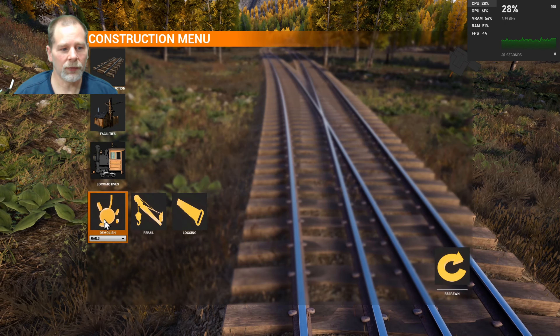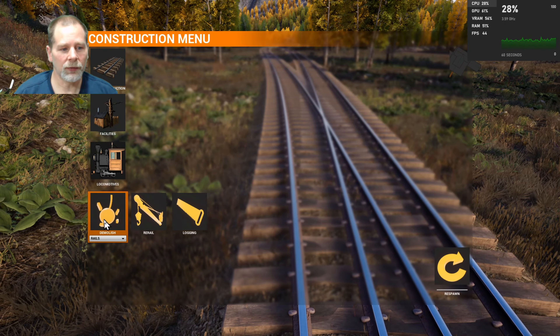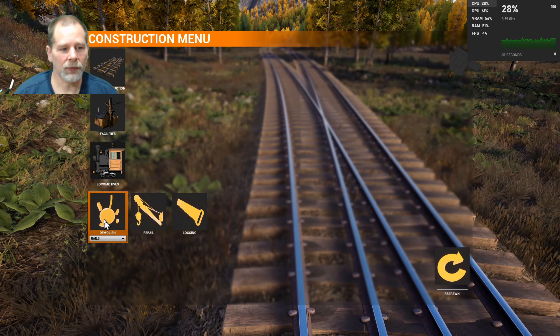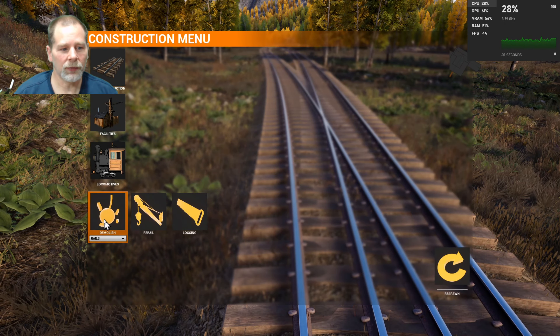And then this one is going to connect to here. We should probably go like this. Is it not going to do it that way? It's going to want to connect this way? That's fine, I don't care as long as it connects. Connect to that. Nice. Interesting that it doubled up - I haven't seen it double up the ties, usually it just leaves an extra space.